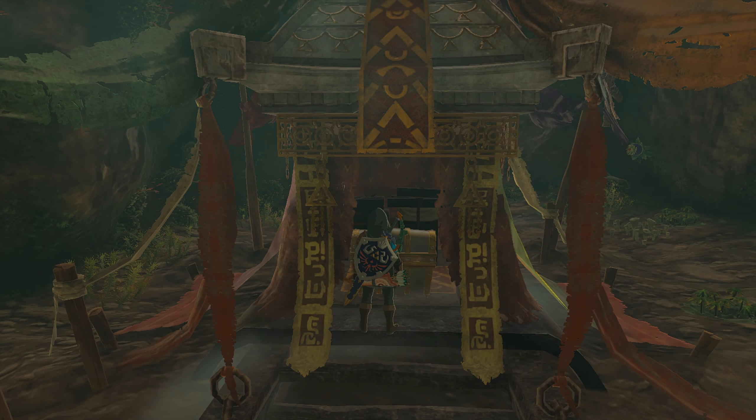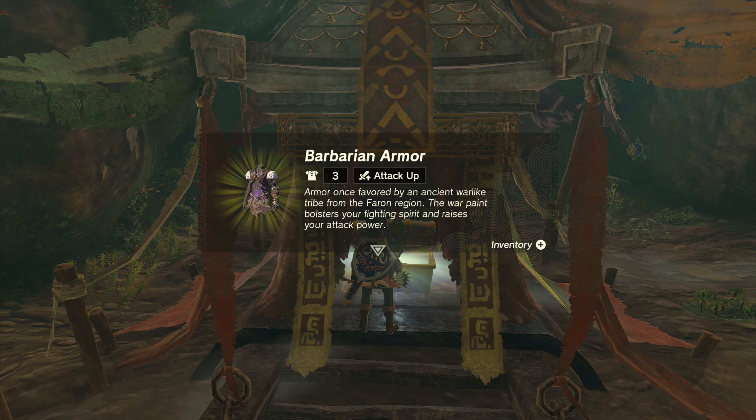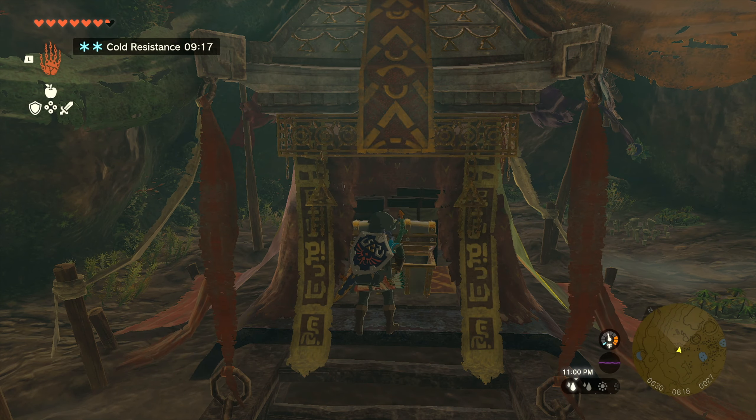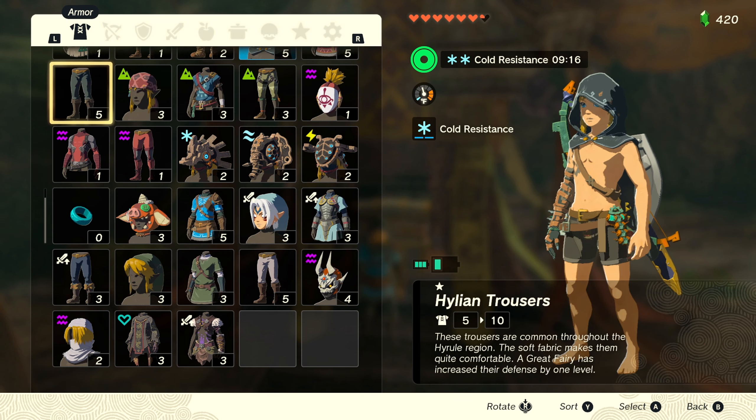Welcome to the video for The Legend of Zelda: Tears of the Kingdom. My name is VenusSGN. In this Tears of the Kingdom guide video, I'm going to show you how to get the Barbarian Armor. The Barbarian Armor is the chest part of a 3-part set that increases attack power.